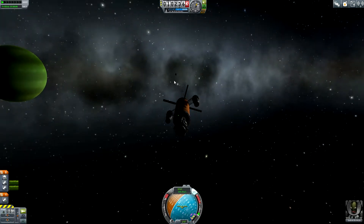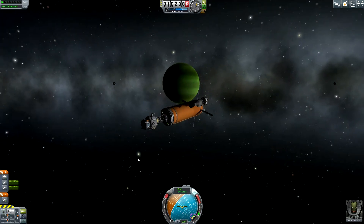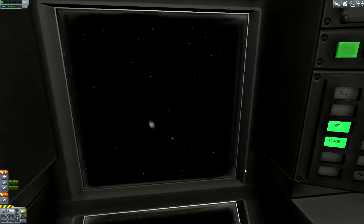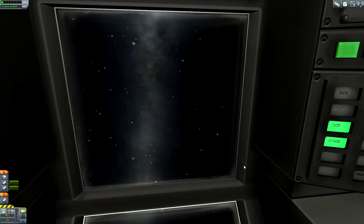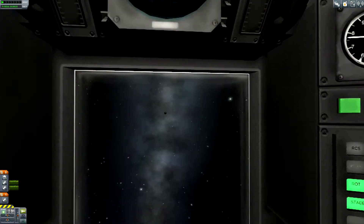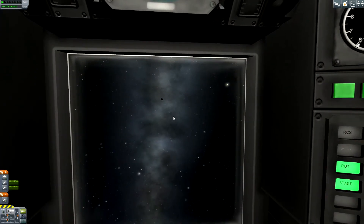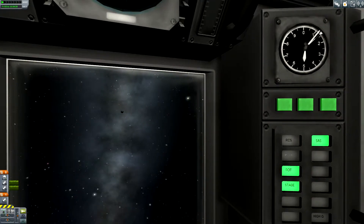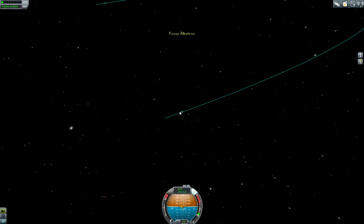I think we are already facing Laythe. No — Laythe is over there, this is Vall. This is Laythe — so we do have already a visual on Laythe. Sidrim is a little bit scared, but I think from Sidrim's point of view we should be able to see Laythe. Yes, we do have a visual from Sidrim's point of view to Laythe. This is cool. We are still inside the sphere of influence of Tylo — this is really strange.